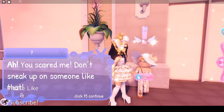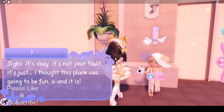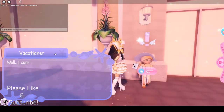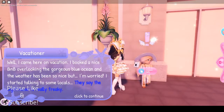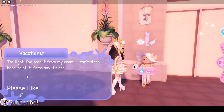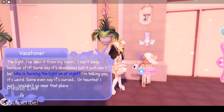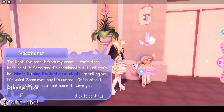The vacationer says: 'Ah, you scared me! Don't sneak up on someone like that. Sorry! It's okay, it's not your fault. It's just... I thought this place was gonna be fun, and it is, it's just... what's wrong? Well, I came here on vacation, I booked a nice B&B overlooking the gorgeous blue ocean and the weather has been so nice, but I'm worried. I started talking to some locals and they say the lighthouse is really freaky. The light — I've seen it from my room, I can't sleep because of it. Some say it's abandoned, but it just can't be. Who is turning the light on at night? I'm telling you it's weird. Some even say it's cursed or haunted. I just wouldn't go near that place if I were you.'